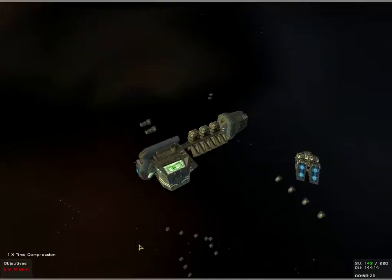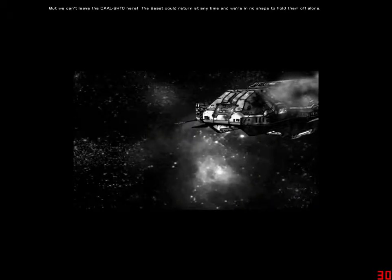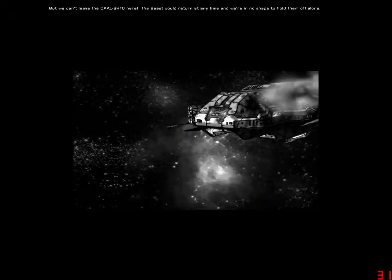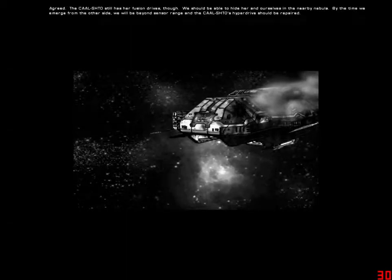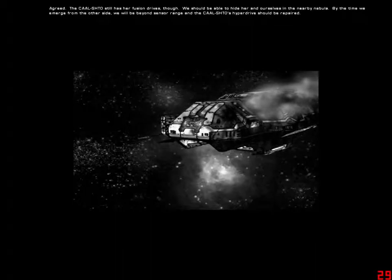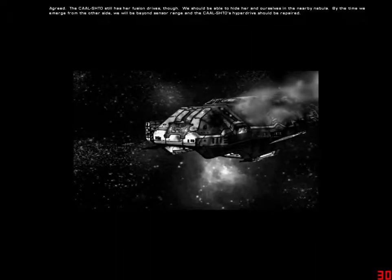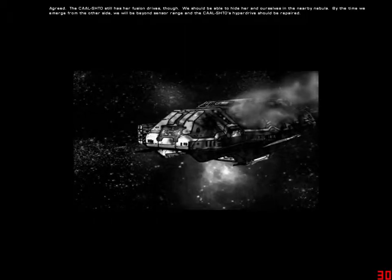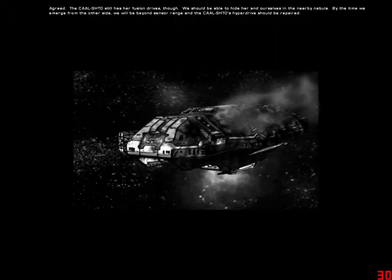Oh well, let's move on. But we can't leave the Couch Joe here — the beast could return at any time and we're in no shape to hold them off alone. The Couch Joe still has her fusion drives though. We should be able to hide her and ourselves in the nearby nebula. By the time we emerge from the other side, we will be beyond sensor range and the Couch Joe's hyperdrive should be repaired.